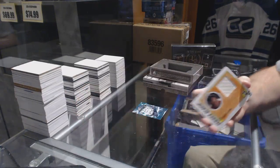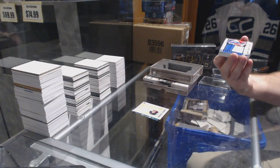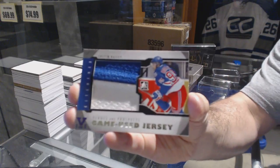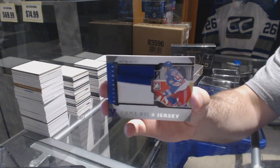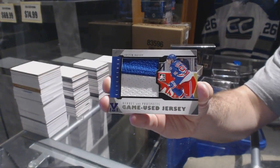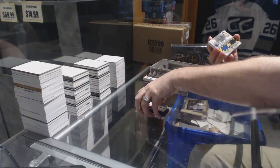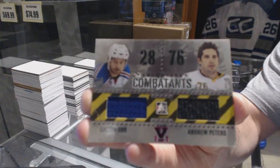Bobby Clark. We've got a two-color game used - Heroes and Prospects, Justin Bailey. We've got a Combatants dual jersey of Colton Orr and Andrew Peters.